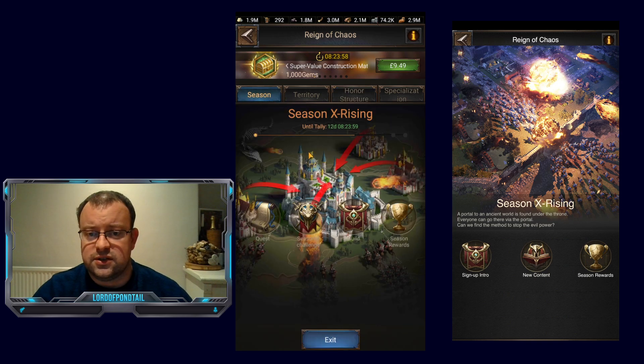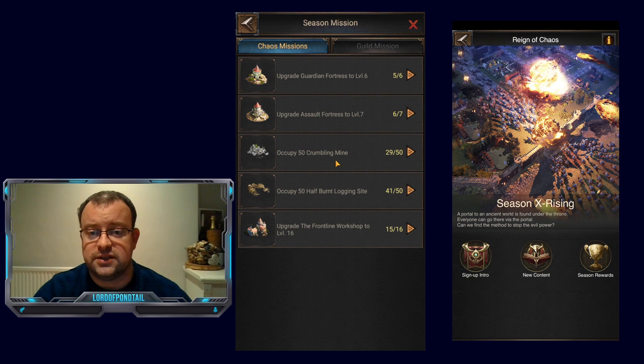In terms of the season quests, I have completed the 100 tile quests for the quarries and the farms. I'm just working on finishing the 50 tile quests for the crumbling mines and logging sites, and then I'll just have the 100 tile quests left for those. Because I've already got my base camps up to level 20, I've just got the workshop quest to finish next week, and I'll upgrade the assault fortresses as much as I can.